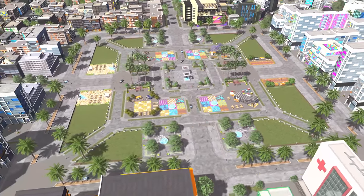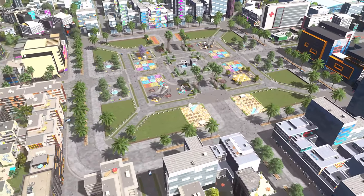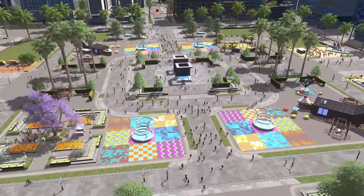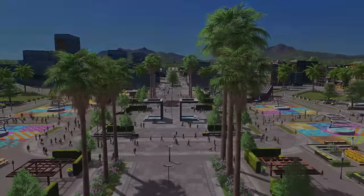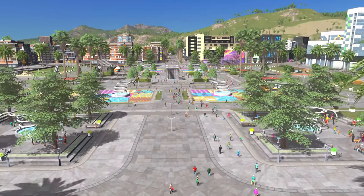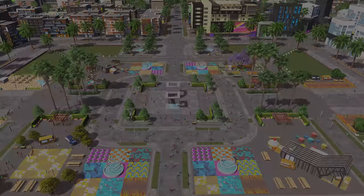So there you have it - a nice, simple but well thought out large city center plaza for your wall-to-wall city. Don't forget the five tips: symmetry and orientation, integrate your public transport, don't be afraid of green spaces, use the decals, and of course study your assets and use the props available to you. If you've enjoyed this video, likes, comments and shares are really appreciated. Check out my Oredent series for a highly detailed city using mostly vanilla assets - I'm super excited to integrate Plazas and Promenades into that. Thanks so much for tuning in!